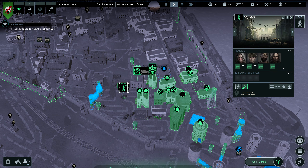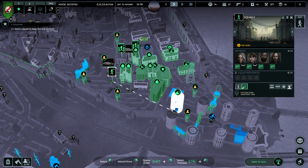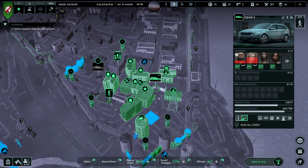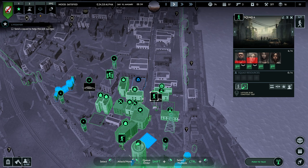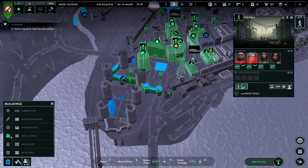Drop this car here, get these guys situated in one of these big towers — super good. Also get these guys in the HQ. Now I'm covered from every side; I'm just waiting for this to be built.